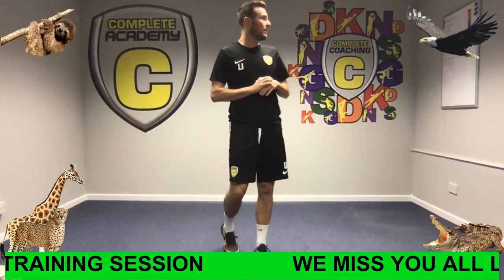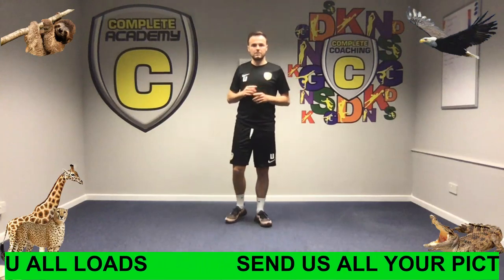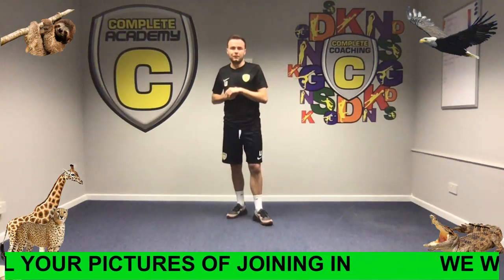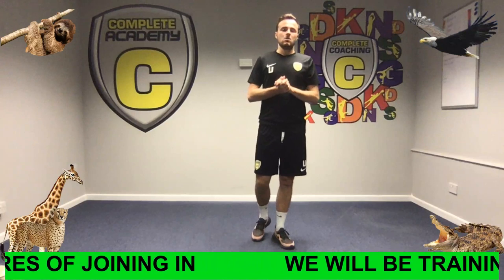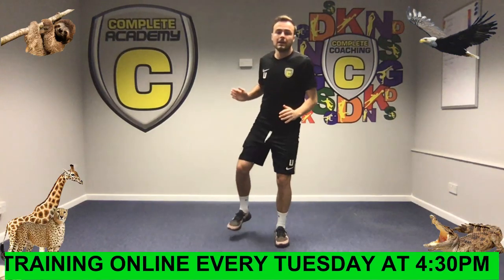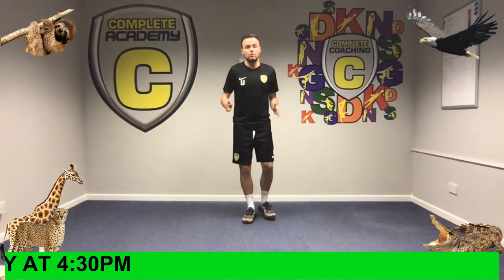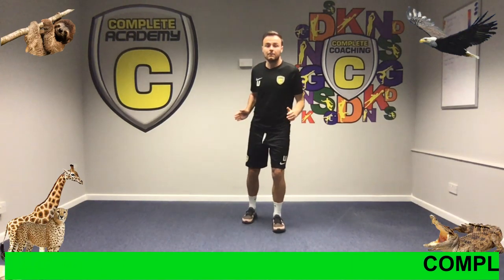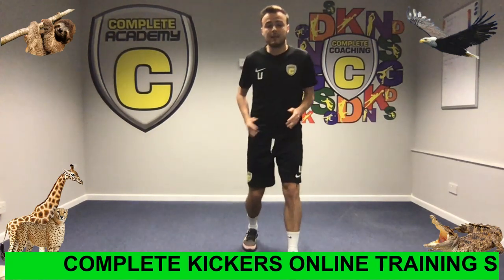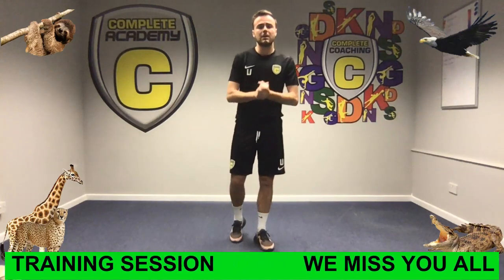We're going to add in our next animal, which is one of Coach Lee's favourites — a sloth. Sloths do not move very fast; they move really, really slowly. When you hear me say sloth, you're going to move really, really slowly. The challenge is: who can move the slowest? But you have to be moving. We're balancing on our leg, working on our balance, lifting that leg up and bringing it down. So if I see a sloth, that's how I want you to move — nice and slow, working on that balance.